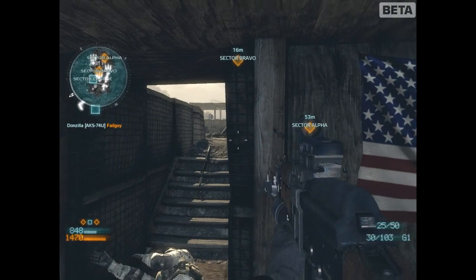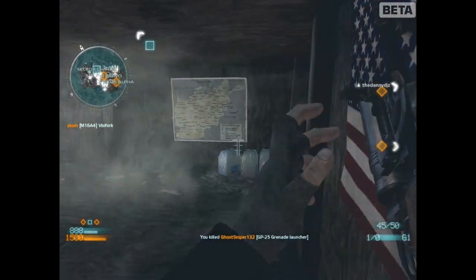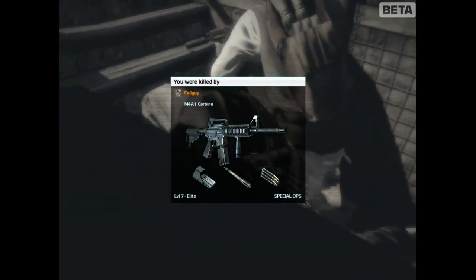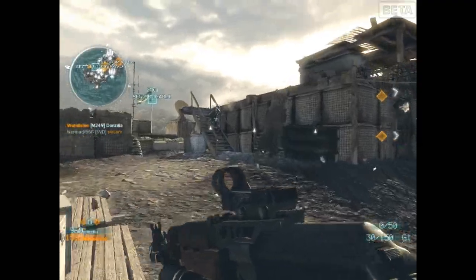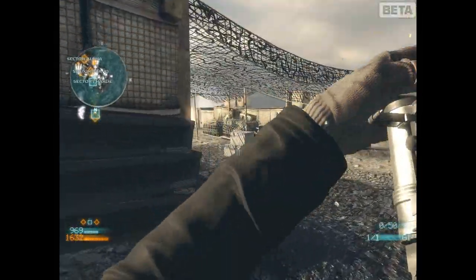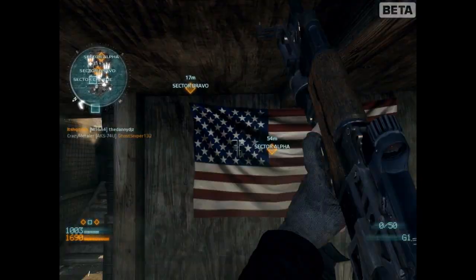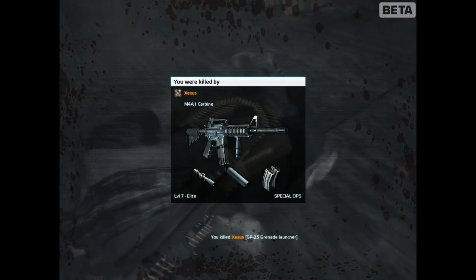I can't just run up to the flag and try to capture it, because there are Americans all over. So what I have to do is eliminate the Americans and wait for my team to move up. I'm not alone, but it seems quite difficult — I got blocked by a teammate, which made it impossible to walk backwards and seek cover. As you can see, the rockets from the air — that is a missile strike. You get one if you kill around five enemies in a row. I haven't done that, so I don't have it yet.